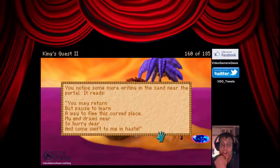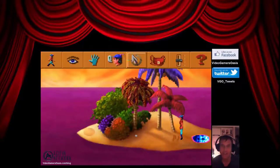You notice some more writing in the sand near the portal. It reads: 'You may return, but pause to learn a way to flee this cursed place. My end draws near, so hurry, dear, and come swift to me in haste.' The lady is in trouble, so I better hurry.